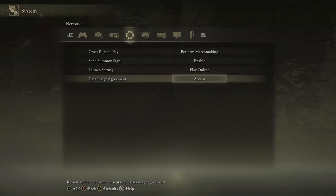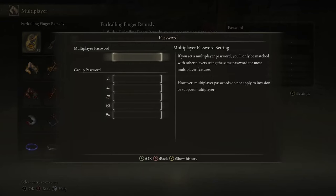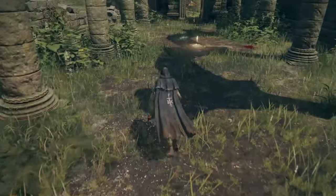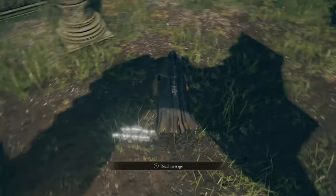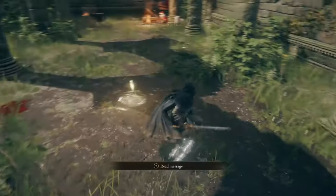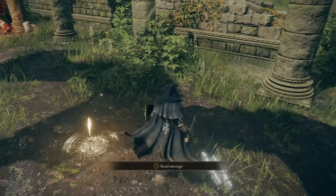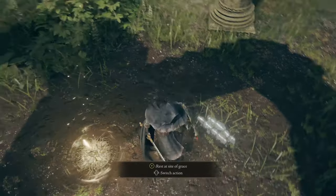If you're still having problems — you have all your settings correct, the password on or off depending on whether you're trying to summon a friend or a stranger, and you have the icon up there after using a Furcalling Finger Remedy — and you're still not able to summon somebody, there are a few more things to check. What you're looking for to summon a stranger is a golden summon sign — the whole thing is yellow. Whether it's a friend or a stranger that you can summon to help you, this whole thing will be golden. If it's red, it's an invader. Sometimes there's consensual PvP where you can summon a red icon to battle with.